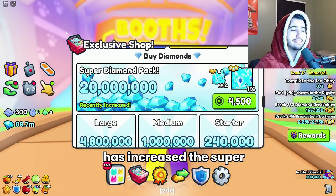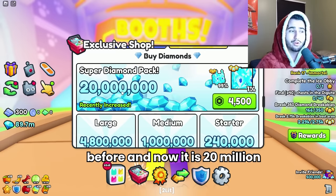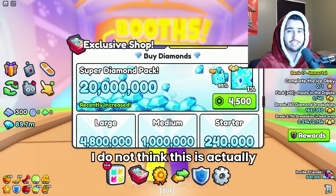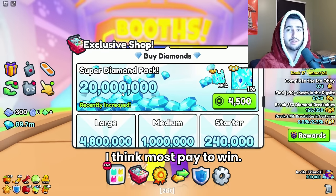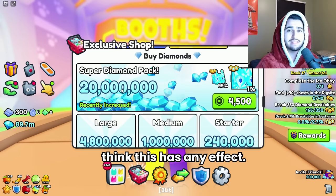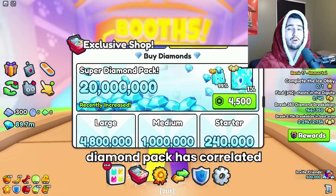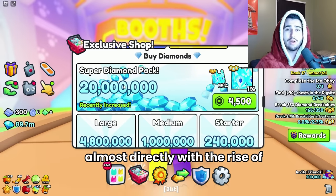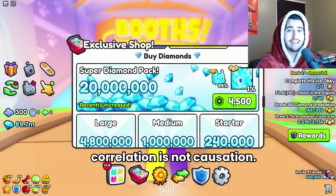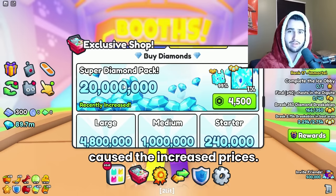Another reason people think that inflation is going so crazy right now is because Big Games has increased the super diamond pack. It was 5 million before and now it is 20 million, so that is quite a big jump — but I do not think this is actually the reason for inflation. I think most pay-to-win people are not even buying this in the first place. While this increase has correlated almost directly with the rise of prices in the trading plaza, correlation is not causation — just because this happened at the same time does not mean it caused the increased prices.